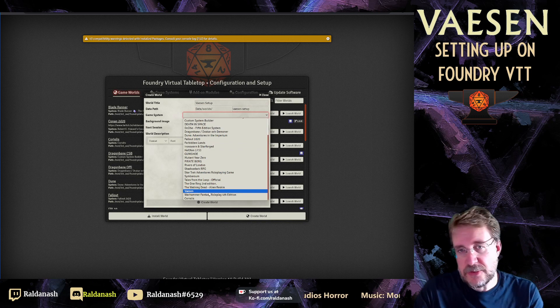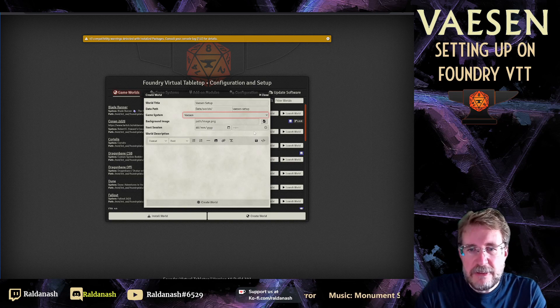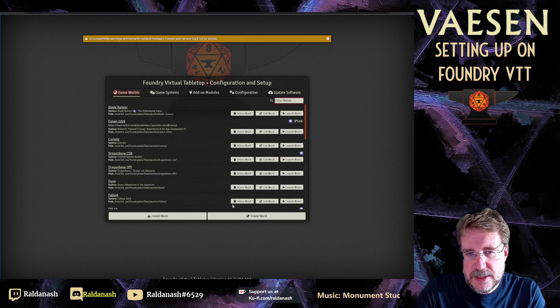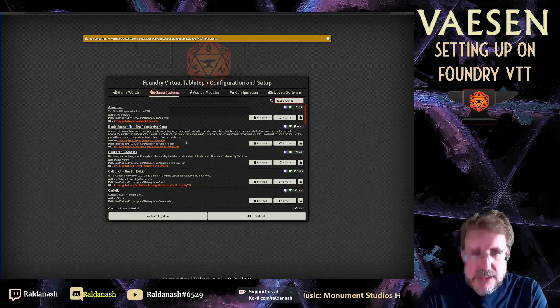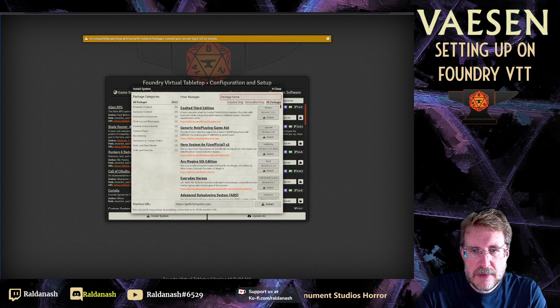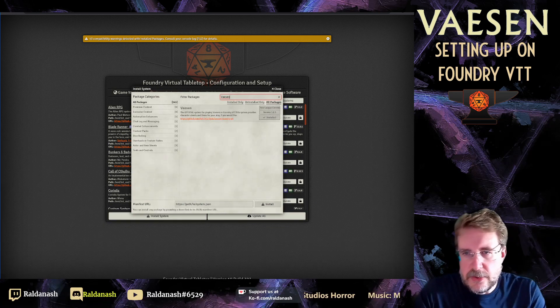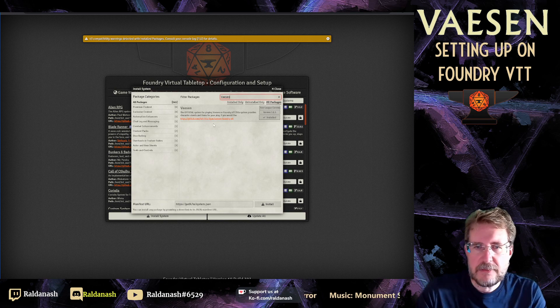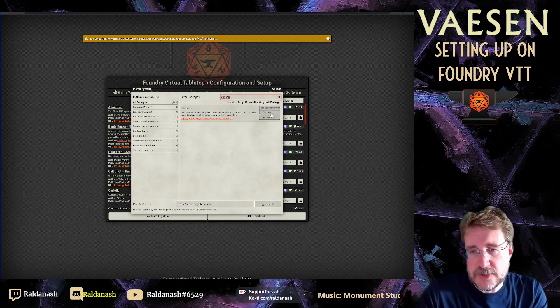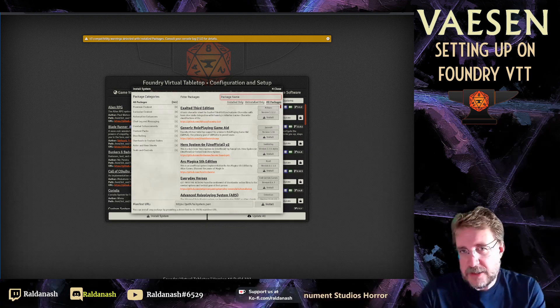Of course, you will have to download the system first. I'll show you briefly where to do that. If you don't have the game system yet, go to Install System, search for Vaesen, and you'll see the official Vaesen — mine currently shows version 3.1.5. If you haven't installed it yet, you get the option to install it from here. If you need help with version 11, let me know.